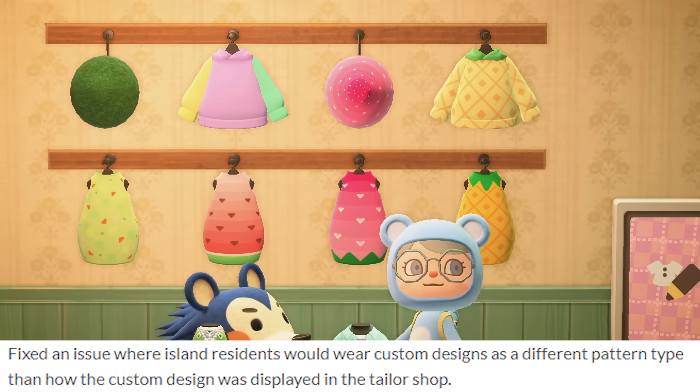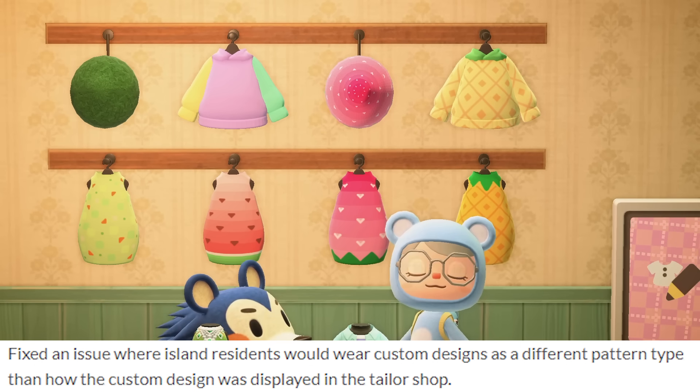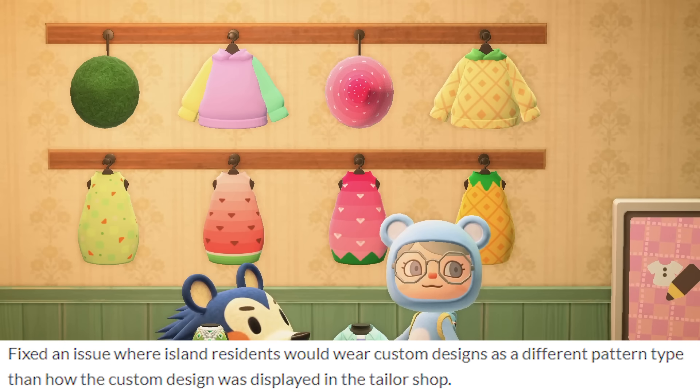They fixed an issue where island residents would wear custom designs as a different pattern type than how the custom design was displayed in the tailor shop. So if you had a custom design that was a hat, but when your villager wore it around your island they would wear it as a shirt — that's really odd. I wonder if I've ever seen that and just didn't realize it.